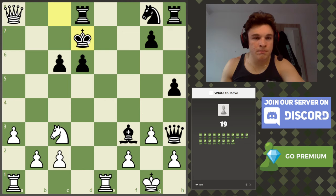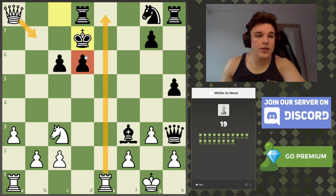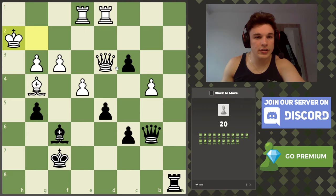Looking for checks, captures, attacks — what checks do we have? Queen a7 or queen b7 as checks that don't lose material. Queen a7: the king can go to c8. Queen b7 though — the e-file is closed off, d6 and d8 are unavailable to the king, and the king can't access c8 because our queen controls it. So that's checkmate.